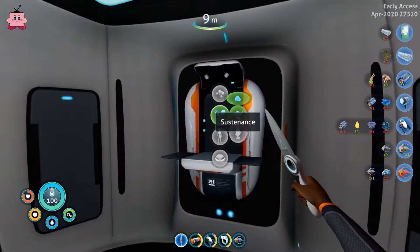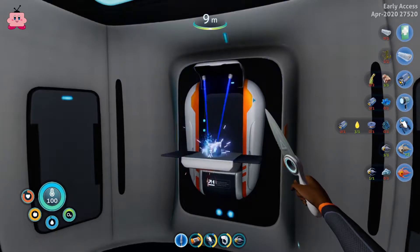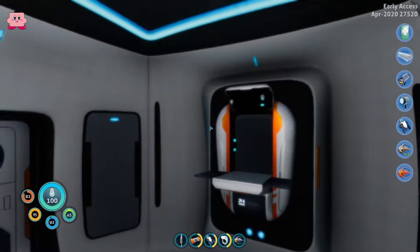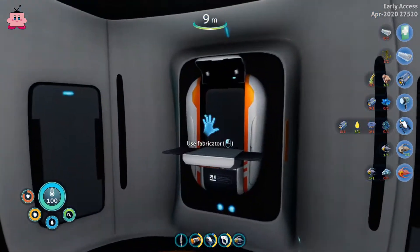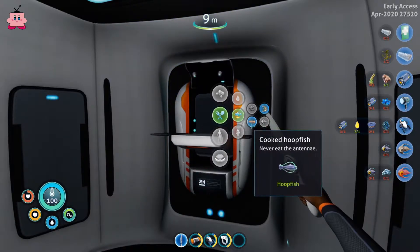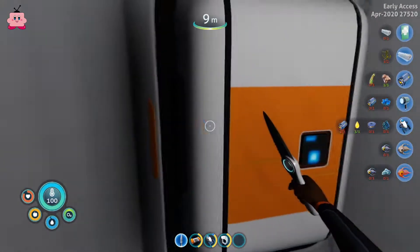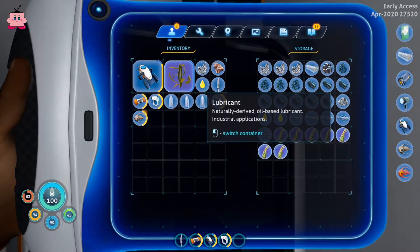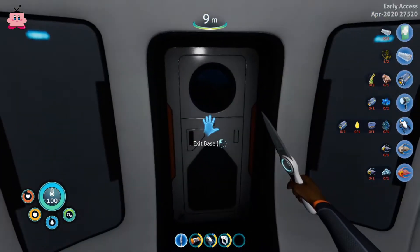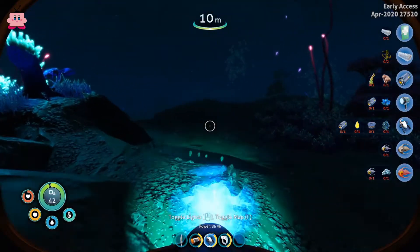We caught a lot of fish so let's just make all the water we can so we have something to go on, and then we will explore our surroundings. We have no cooked fish so let's cook a few fish and then we are good to go. The boomerang and the rest of the fish we will put into our storage, and we will drop the seaweed out here.